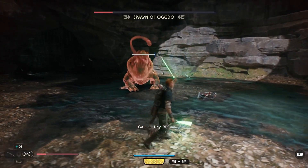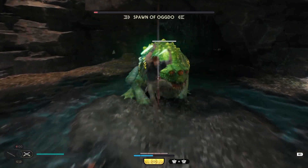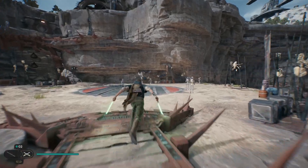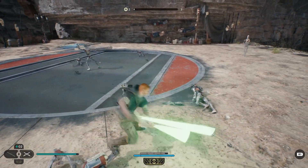Keep in mind that the Spawn can chain 2 red attacks one after the other — I failed a couple of times because of this, so watch out for it. With that you should be able to defeat it. I've heard you can cheese this boss by getting enemies to drop into the pit while you safely remain on top, so if you're having a hard time you can try that out.